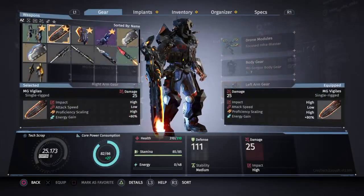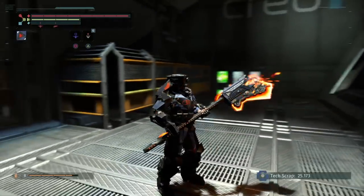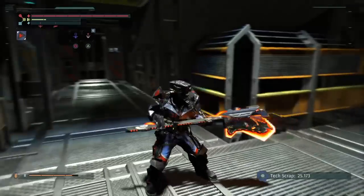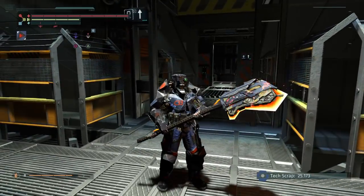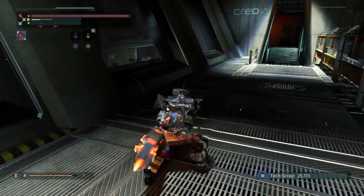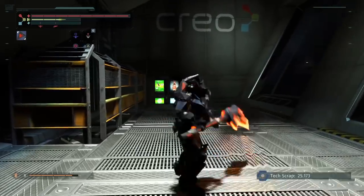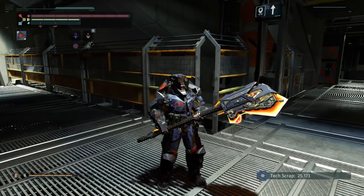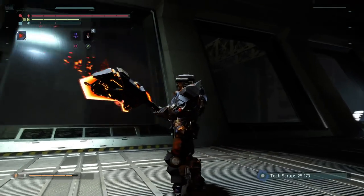The next weapon is the MG Falcon. The MG Falcon is a two-handed weapon with a slow attack speed — pause the video when I click over the weapon. This is much like the MG Judge but with fire, and look at it — it's beautiful, it looks so much better than the MG Judge. The R1, R1, R2 is a spin and a slam, much like the MG Judge, and the R2, R2, R1, R1 is a spin-around attack. This is up there with my favorites of the new weapons — the MG Falcon is a decent and amazing-looking weapon.